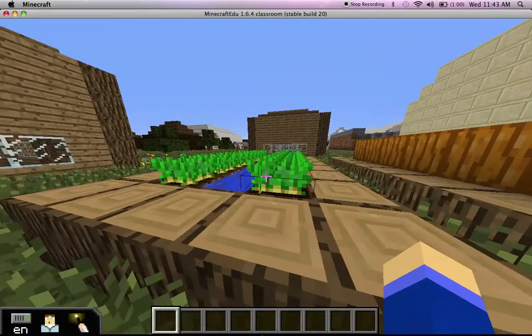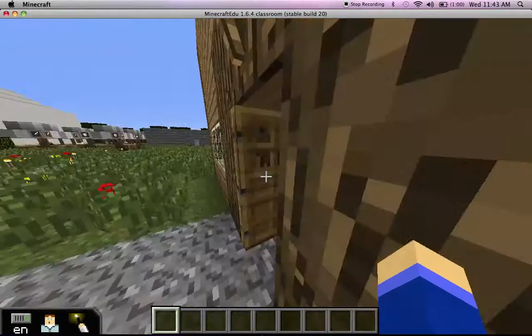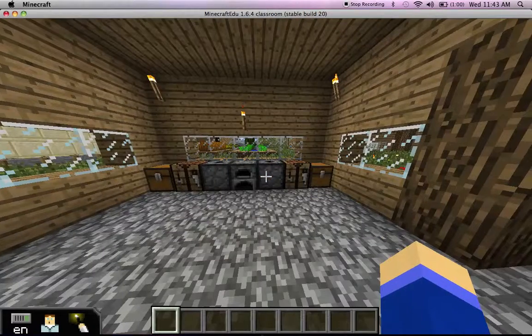So we built six houses. We're going to show you the inside of one of them. This was the first house we made. And here is an eating area. And over here is a storage and cooking area.